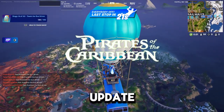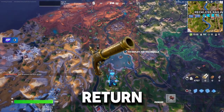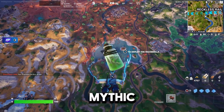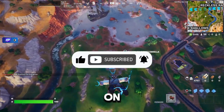The new Pirates of the Caribbean update is here in Fortnite, and today we are going to check out everything new, including the Flintknock Pistol's return, a new POI, and a crazy new Boat Mythic. If you enjoy this video, hit that like and subscribe button — it would help me out a ton. Let's get on with the video.